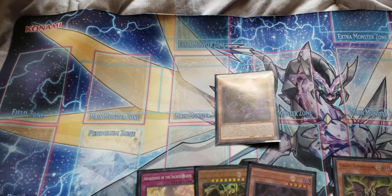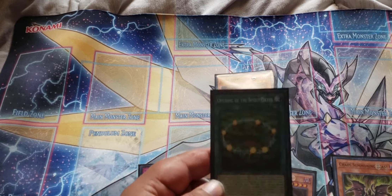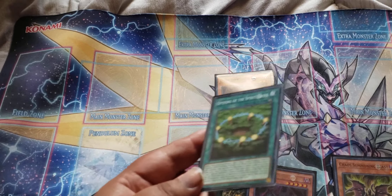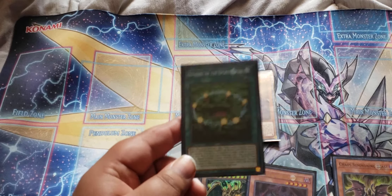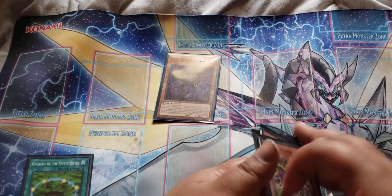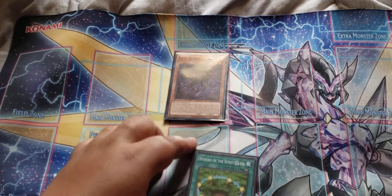Summoning Dark Beckoning Beast allows you to search for a card. Usually I would search for Opening of the Spirit Gates. When you activate it, you get a search off its initial activation — other than that, you do not get any other searches. So you search that to your hand and then you activate it.